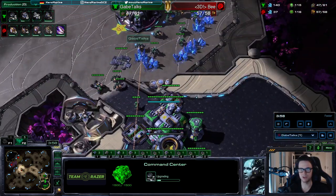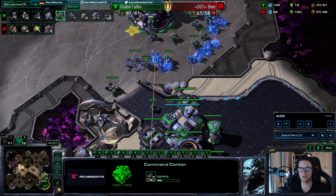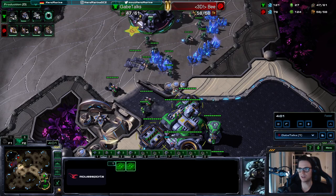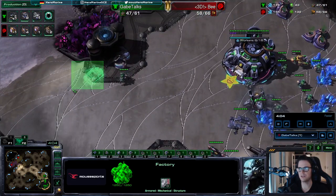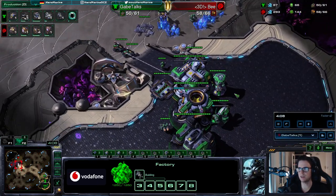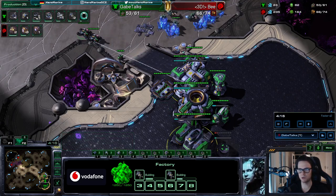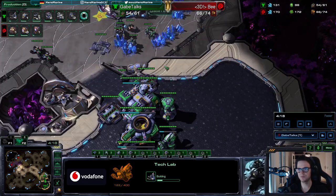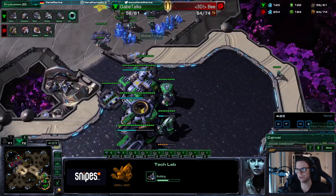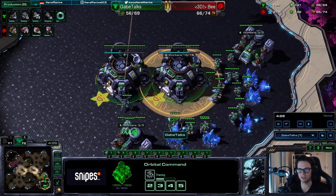You don't need to make a third depot at this point — you only have these two on the wall — but soon you'll make the next one. You go up to eight hellions in total: four right now, then two more, then two more. Get the tech lab on the barracks, one marine to deny the overlord — you can also get a second marine — then get the tech lab. Continuously drop mules.